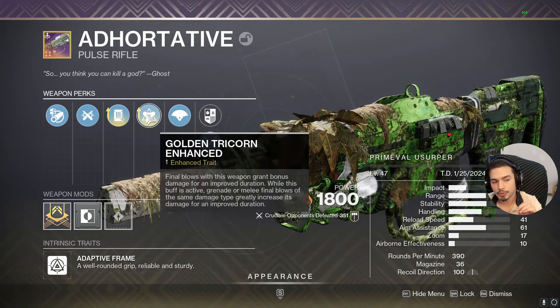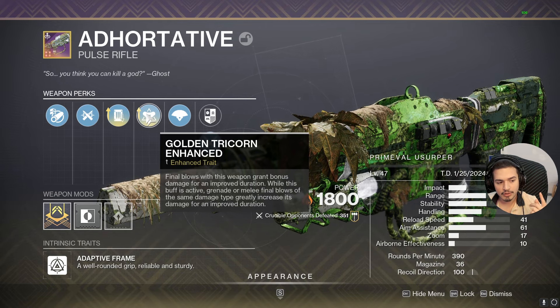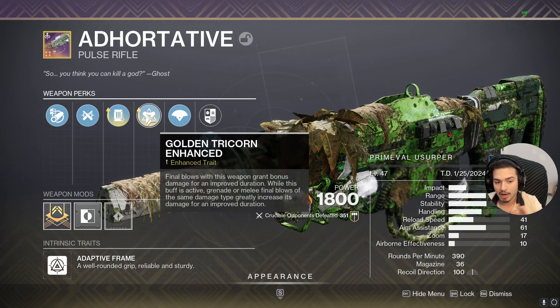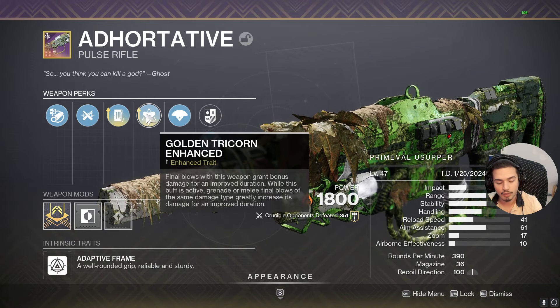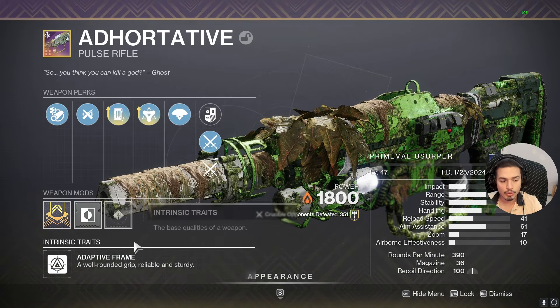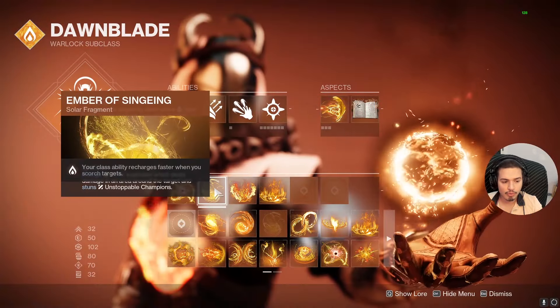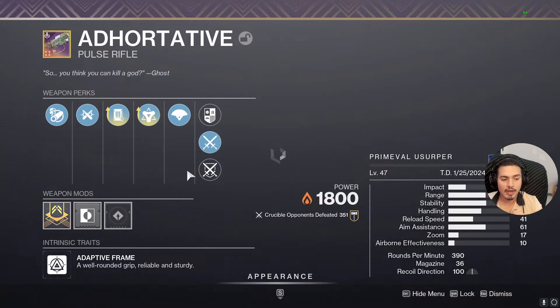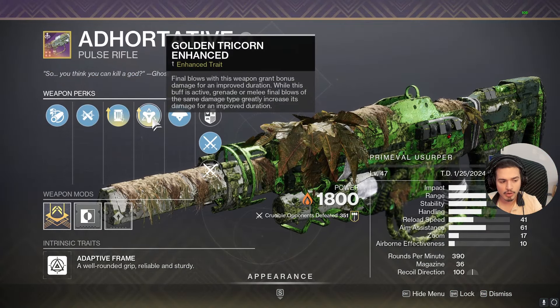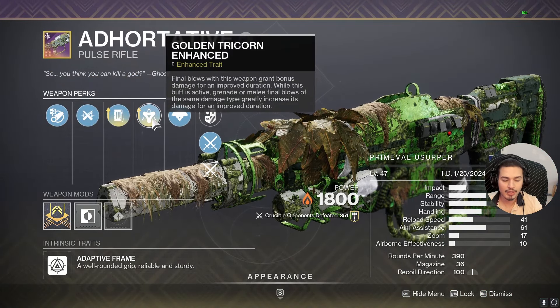For the fourth column, initially I had Enhanced Incandescent. The first idea was to have a hybrid craft that is good in both PvP and PvE — one single gun for both sides of the game. When you Scorch Guardians, your Rift or your Grenade will come back faster with Ember of Singeing. Then I ended up switching to Enhanced Golden Tricorn so I can kill people super fast in a single kill.